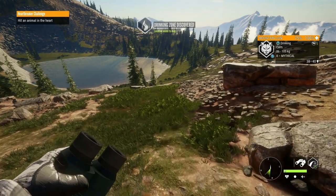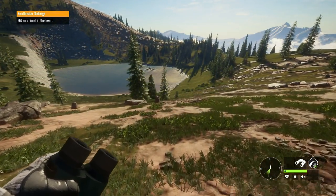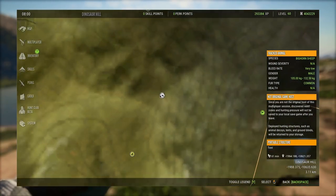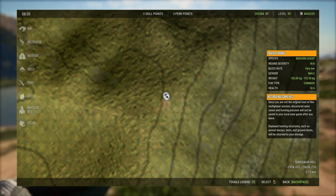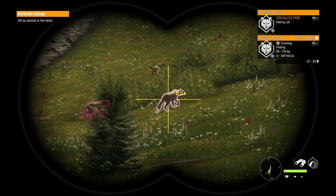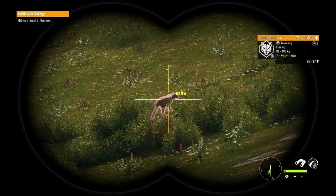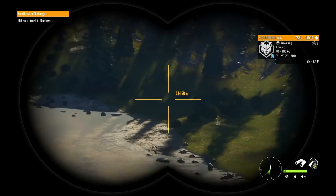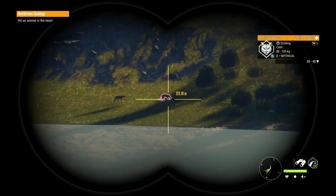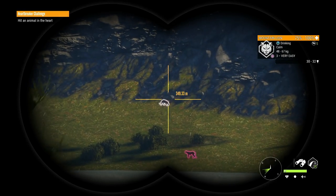This server just happened to be at mountain lion time and it's actually a decently low level server - it's level 33. There's an interesting tent placement over here on top of a lookout point, and I'd actually spawned there initially. I did not know you could put tents on top of the lookout points, but apparently you can.